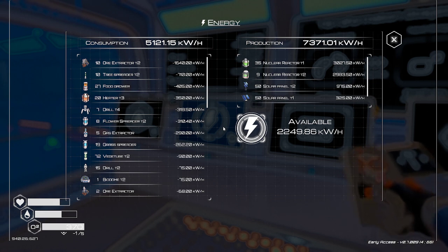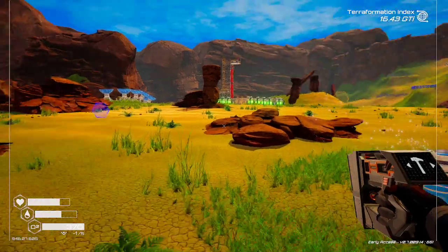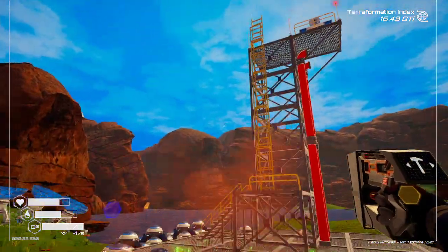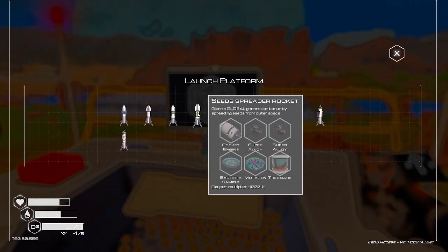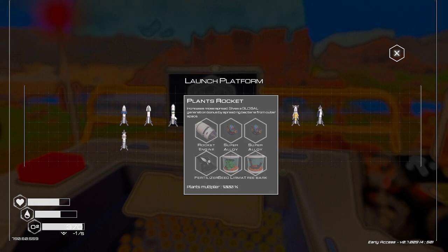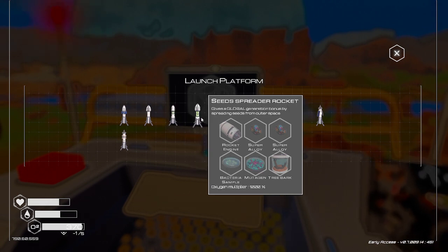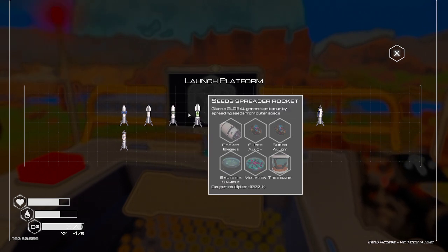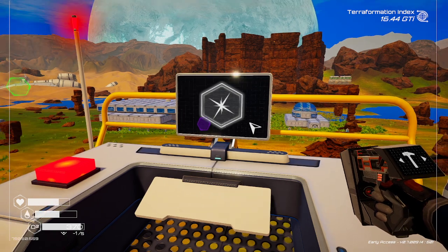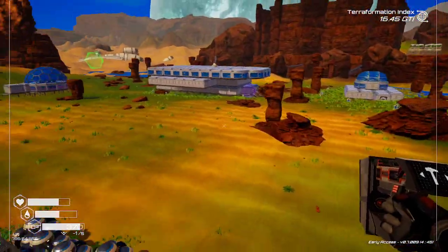I'll have to make more super alloy. In the meantime let's launch a rocket - been a while since we launched one. Let's do one that'll be good for the environment. I think it's going to be the seed spreader - spreading seeds from outer space. Well, moss... increased moss spread. I don't have any super alloy. These are things I should be doing in between episodes because I don't think there is a super alloy farm on this planet.